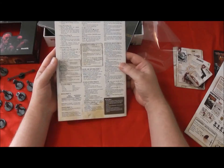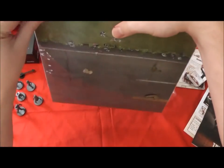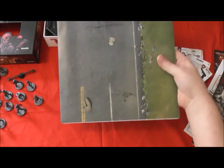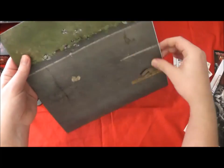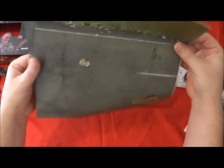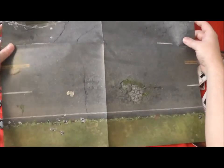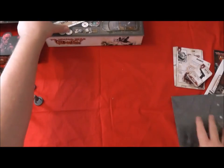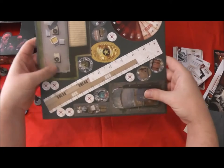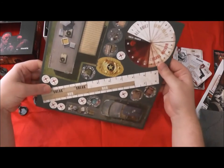There's a turn sequence — it would be nice to have that on a card. More cellophane — I'm used to getting Mantic things through Kickstarter, usually not a lot of cellophane. There's the trailer — let's see: a measuring stick, trackers, and a badge.